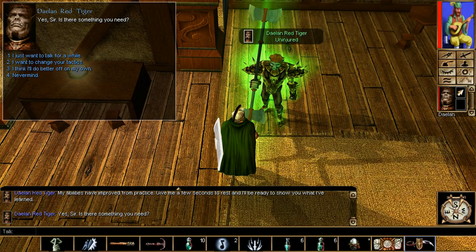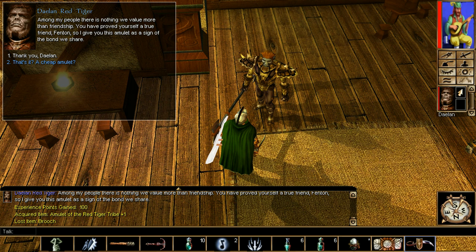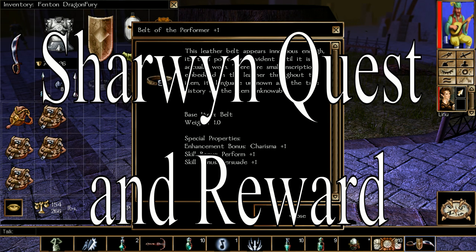After you get the brooch, speak to Daylin Red Tiger. Resume his tale and then just turn it in. Once you do turn in this brooch, you will get the Necklace Plus 1. This is upgradable in Chapter 2 and 3 when you do more of his sidequests. That is it for Daylin.